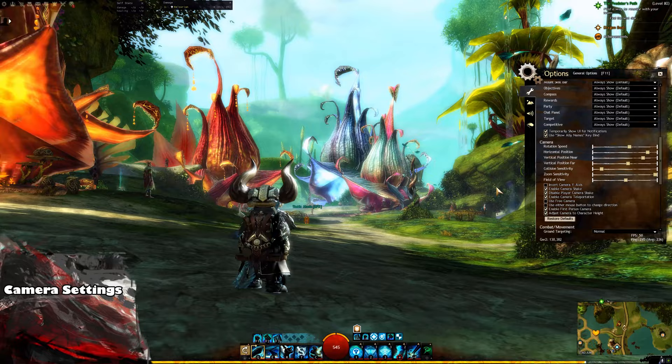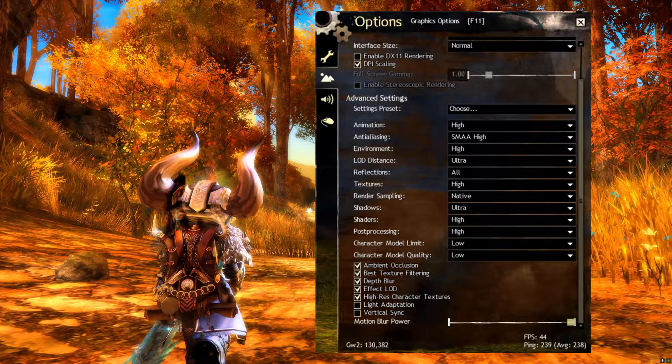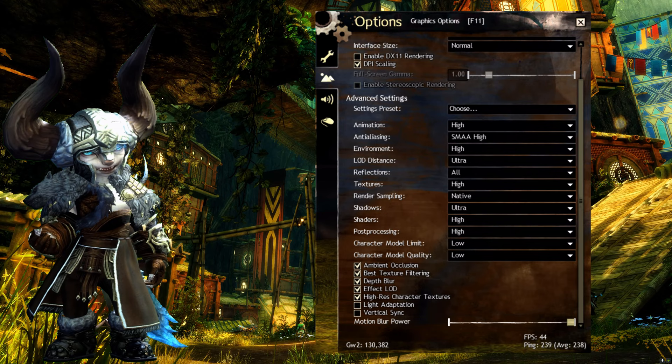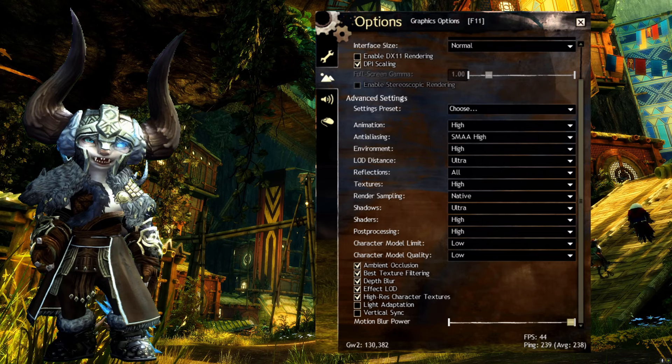Next we have the Graphics settings, and if you have a newer built PC you shouldn't really have any trouble running most of these settings on high and ultra — just keep in mind what we talked about at the start of the video with shadows and reflections. For the tick boxes, I keep Ambient Occlusion on, Best Texture Filtering on since this affects things like cloth or cape physics, and Depth Blur on — you can turn this off if you don't like it, but I feel like it makes the game more immersive.